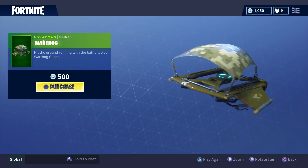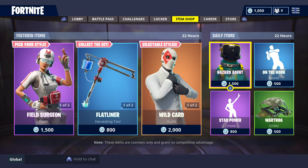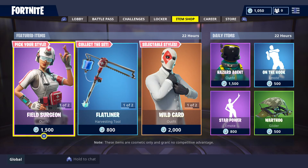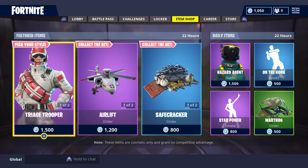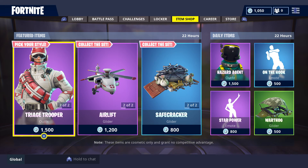And the Warthog Glider — $500 V-Bucks. The featured and daily items are going to be in store until 10am on Sunday the 9th of September 2018, Australian Eastern Standard Time. Check your local time zones for when these featured items and daily items will be going away.